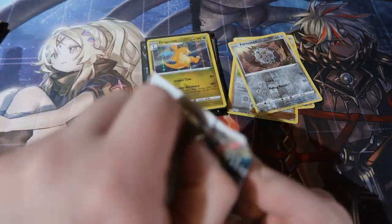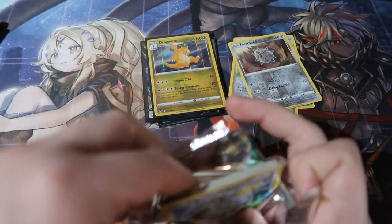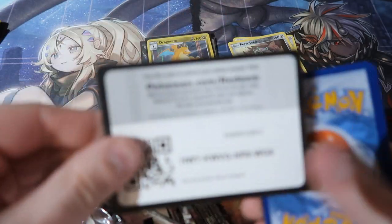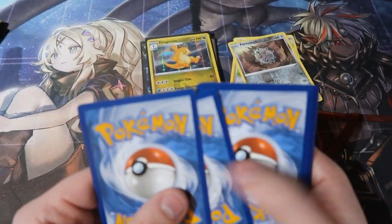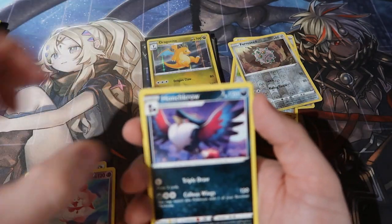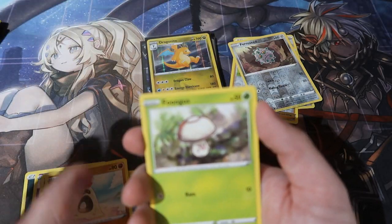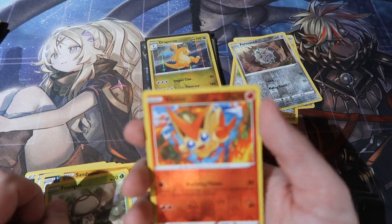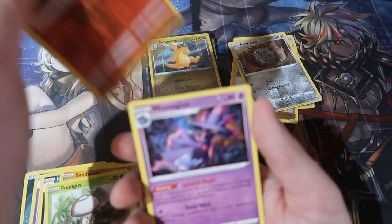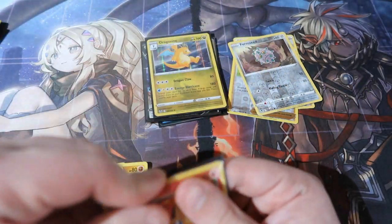And the final pack to say farewell with. Here's your code and it's gone. Let's have a look — Stufful, Hawlucha, Raichu, Togedemaru, Hariyama, Ralts, Sandygast, Swanna, and a Victini V — a V for victory! And a mysterious reverse foil rare for Victini for the victory. At least we get a V either way, I'm happy.